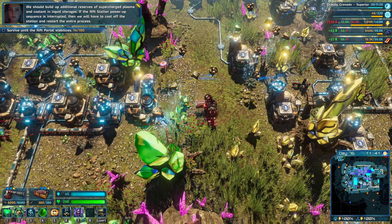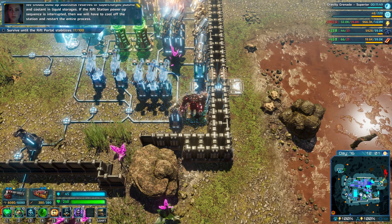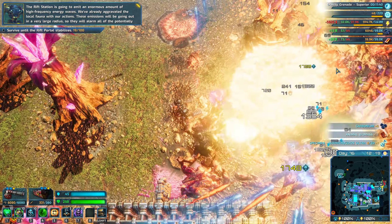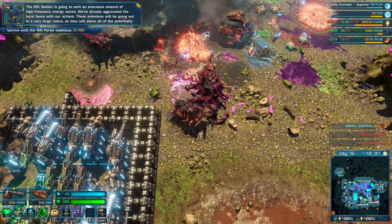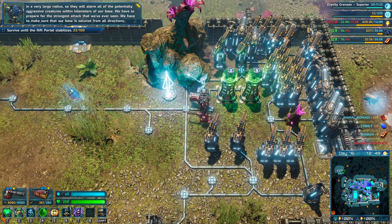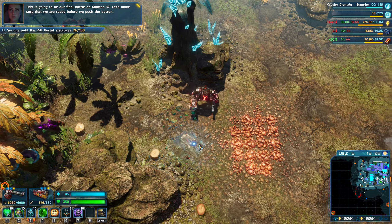We should build up additional reserves of supercharged plasma and coolant in liquid storages. If the Rift Station power-up sequence is interrupted, then we will have to cool off the station and restart the entire process. The Rift Station is going to emit an enormous amount of high-quatensive energy waves. We've already aggravated the local water with our actions. These emissions will be going out in a very large radius, so they will alarm all of the potentially aggressive creatures within kilometers of our base. We have to prepare for the strongest attack that we've ever seen. We have to make sure that our base is secured from all directions. This is going to be our final battle on Galatea 37.